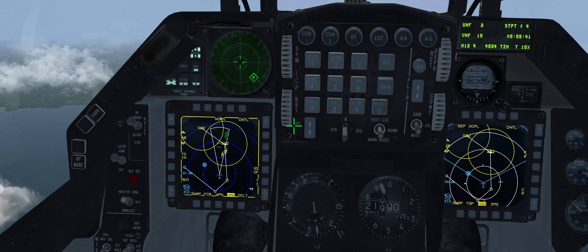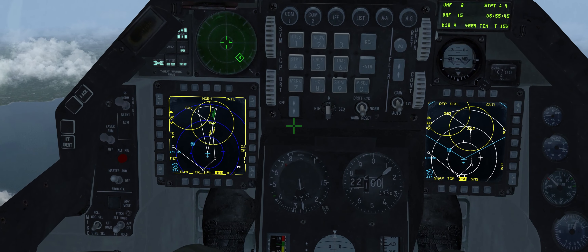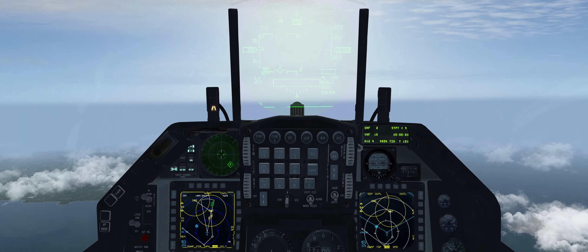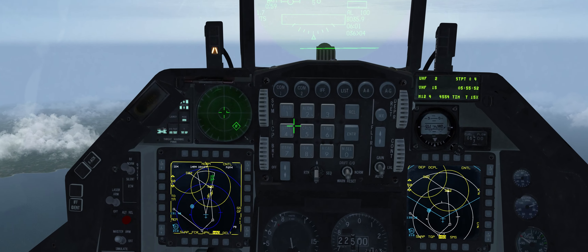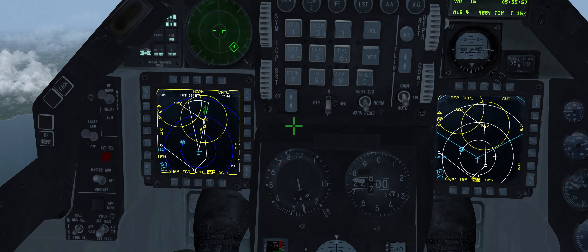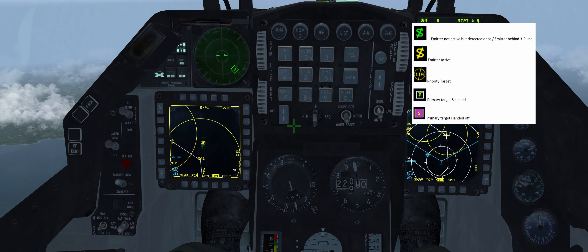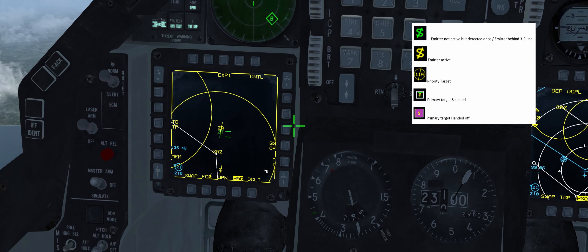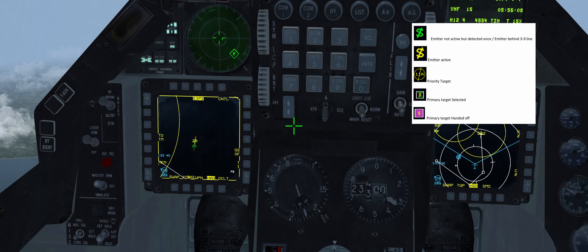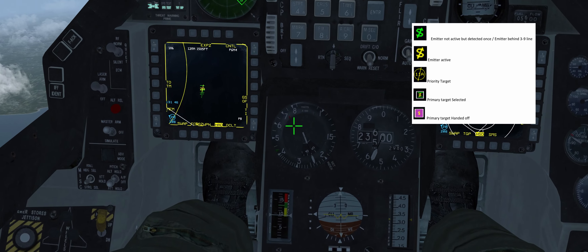It's important to understand that the HTS is a passive pod. It doesn't emit any radiation and get reflected radiation — it only receives anything that's transmitted from the active radar site on the ground. What it tries to do is gather any information about the radar, which can switch itself on and off as part of evasive tactics, assimilate it and get an accurate picture of where it is.